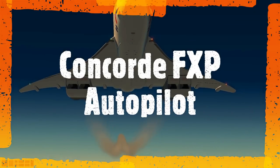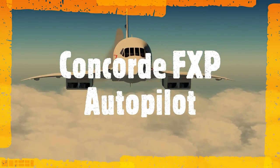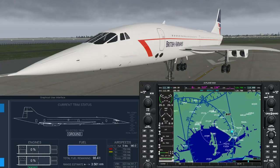Welcome back to the Flight Brothers. Today we're going to take the Concorde FXP and show you how you can use a flight plan and the available autopilot to complete a normal, regular service flight.